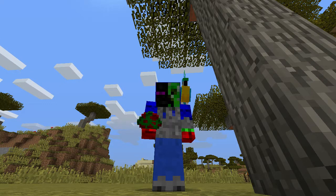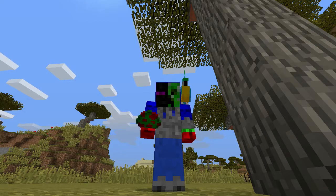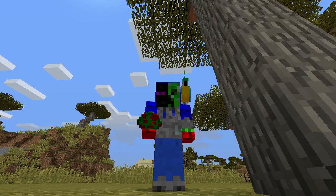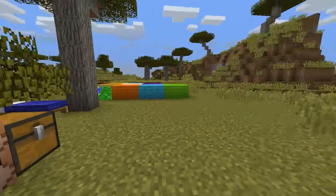1.12, the World of Color update has been officially released. This update adds glazed terracotta, concrete, concrete powder, advancements, recipe book, parrots, a save toolbars tab in creative mode, a narrator, new sounds for the note blocks, and has updated the color palette. It has also removed Herobrine, which is what you always need.